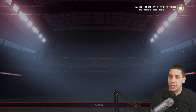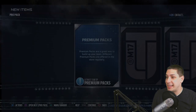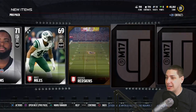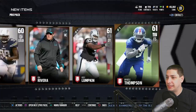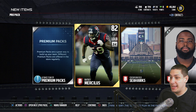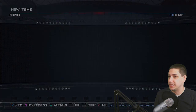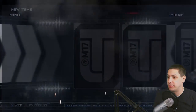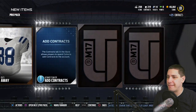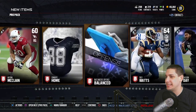Let's go in and start ripping some pro packs, because this is really what you're going to have to do to try and get Ricky Williams or Mike Singletary. I haven't had great luck opening packs this year or even last year, but we're going to try today to get our first legend in over a year — well over a year, maybe a year and a half. And right here we get a Charles Tillman. Damn it.